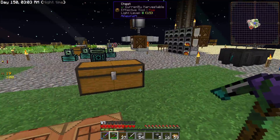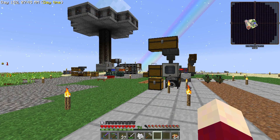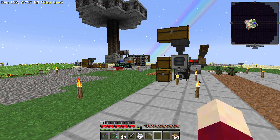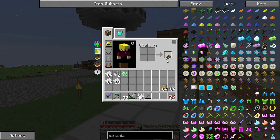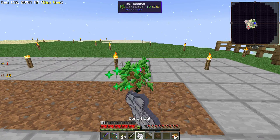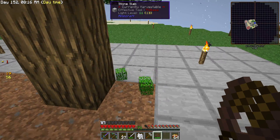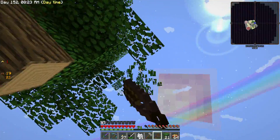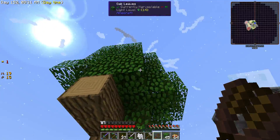I just happened to stumble across something that seems really odd, but if it works it would be a heck of an easy way to get started in Sky Factory - we can take planks and turn them into wooden shears. I haven't even looked at these things once. We grew an oak tree - we happen to get a big one - let's just see... Wow! Oh my gosh, that would make life so simple at the beginning! You don't even have to have a crafting table to get these!